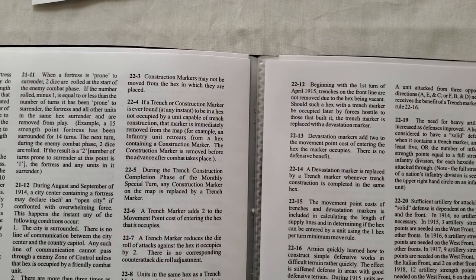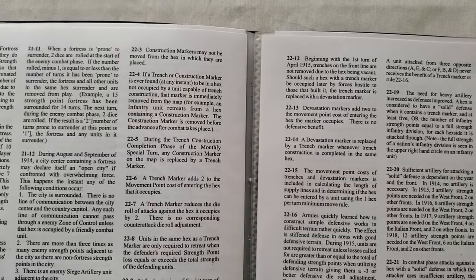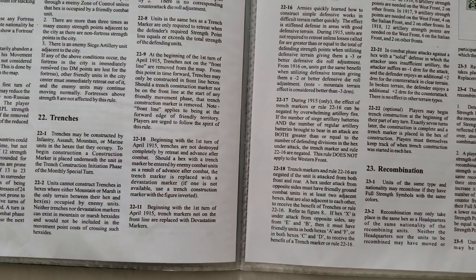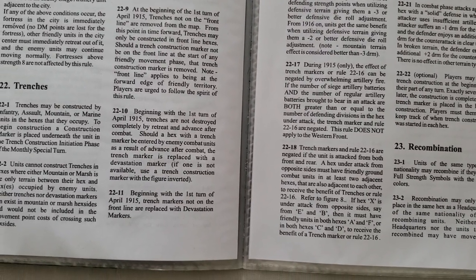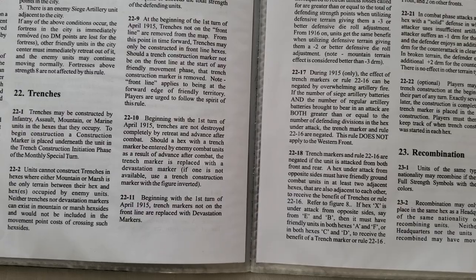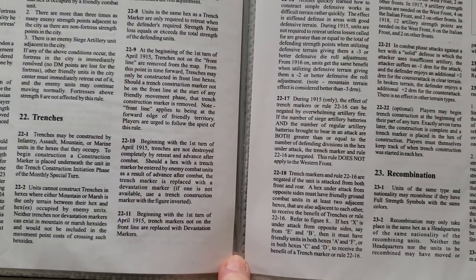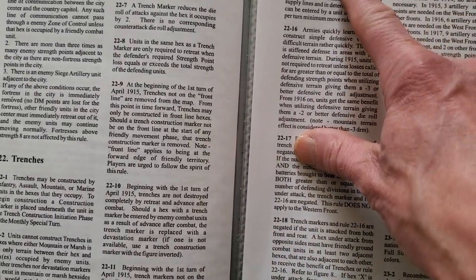For example, if an infantry unit retreats from a hex containing a construction marker, the construction marker is removed before the advance after combat takes place. The other rule I noticed was 22.10: beginning with the first turn of April 1915, trenches are not destroyed completely by retreat and advance after combat. Should a hex with a trench marker be entered by enemy combat units as a result of advance after combat, the trench marker is replaced with a devastation marker.